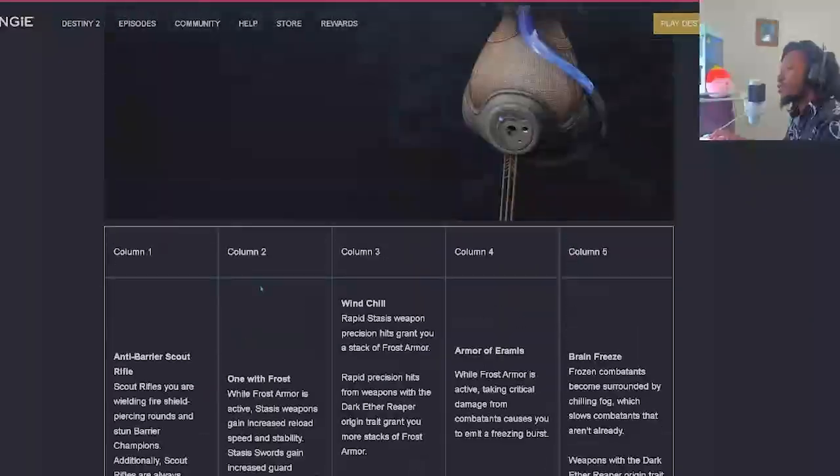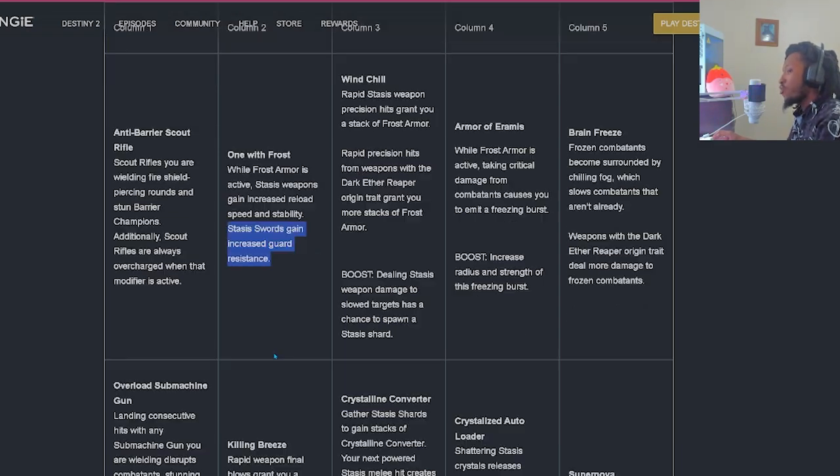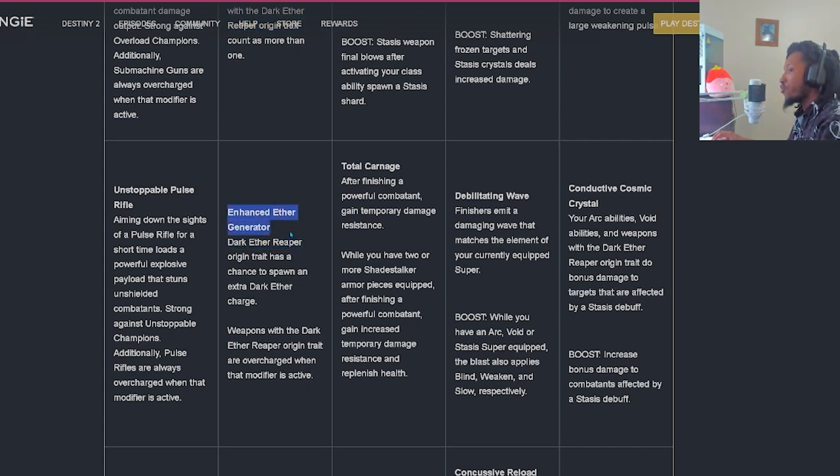Moving on to column two, we have 'One with Frost' - while Frost Armor is active, Stasis weapons gain increased reload speed and stability. Stasis swords will gain increased guard resistance. 'Killing Breeze' - rapid weapon final blows grant you a bonus to mobility. Weapon final blows with the Dark Aether Reaper origin trait count as more than one. 'Enhanced Aether Generator' - the Dark Aether Reaper origin trait has a chance to spawn an extra Dark Aether charge.